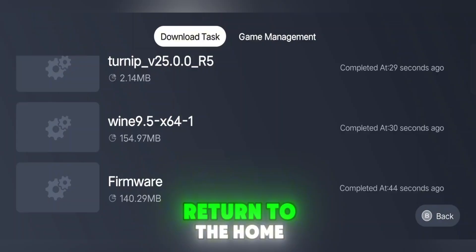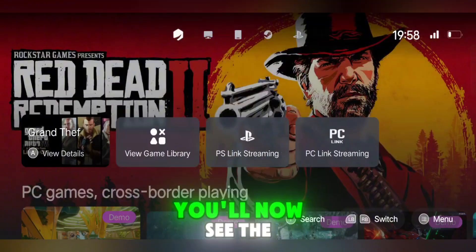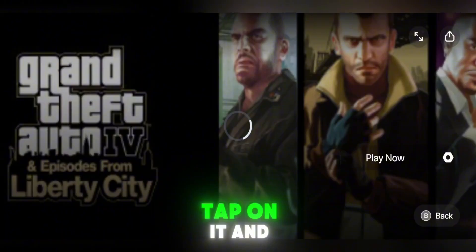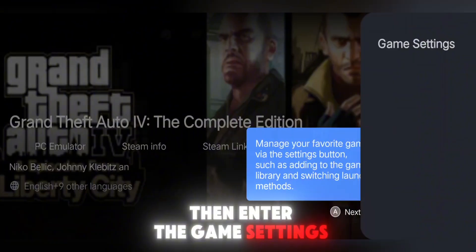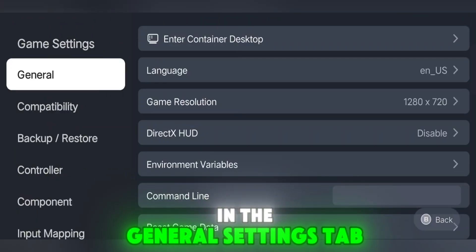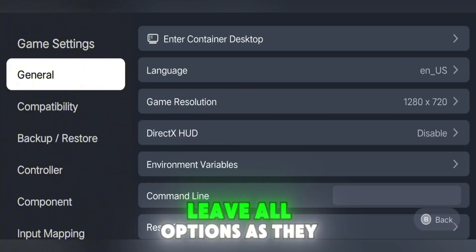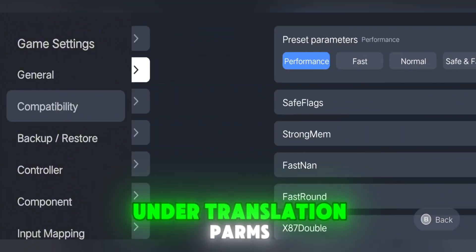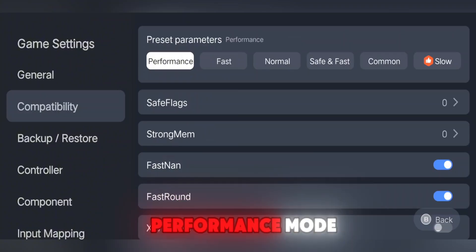After the download is complete, return to the home screen of the emulator. You'll now see the GTA 4 icon appear in your game list. Tap on it and then enter the game settings. In the General Settings tab, you don't need to change anything — leave all options as they are. Now head over to the Compatibility settings. Here, under Translation Parms, change the setting to Performance Mode.